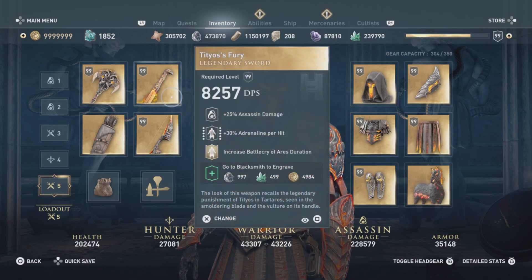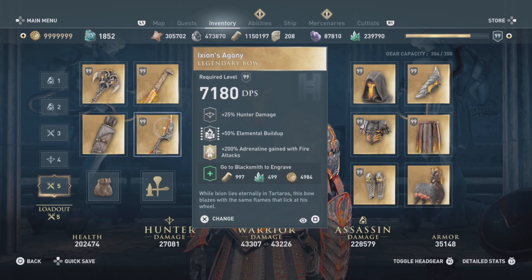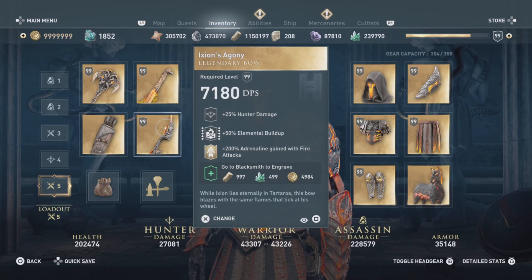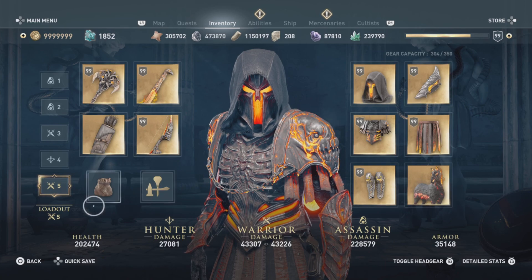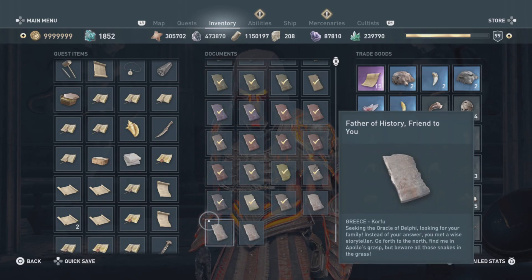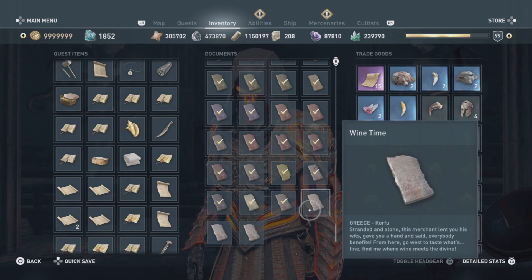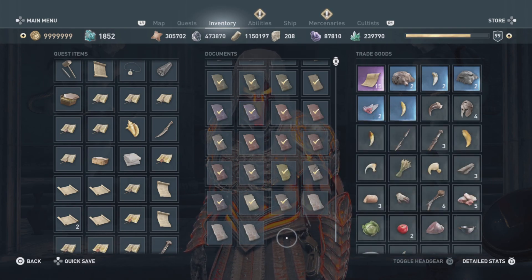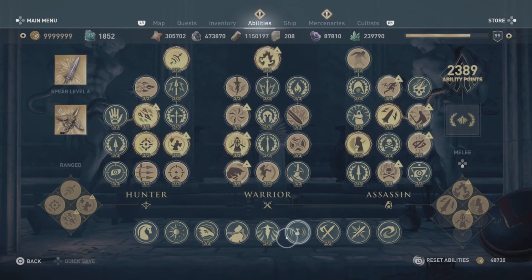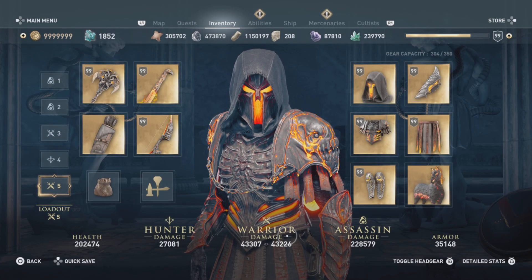What's going on, assassins? It's Stark Shot of the YouTube Assassin. There seems to be a problem with the brand new island DLC that we got for free for Assassin's Creed Odyssey. If you go and collect any of the new gear - the five pieces of weaponry or any of the new ostrakas in the new area - if you collect anything that gives you brand new engravings, there seems to be a problem where some of your old engravings are going to be replaced.